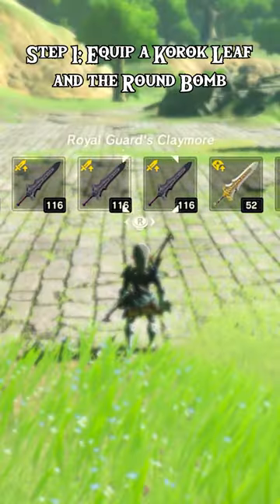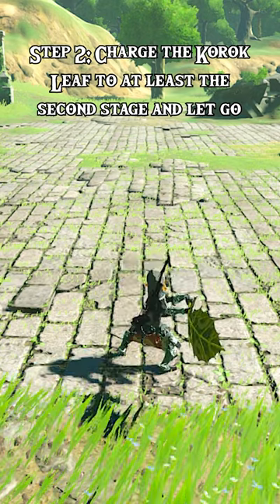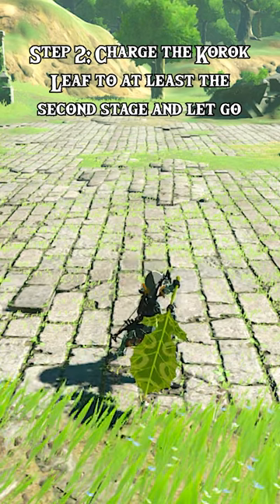Step 1: Equip a Korok leaf and the round bomb. Step 2: Charge the Korok leaf to at least the second stage and let go.